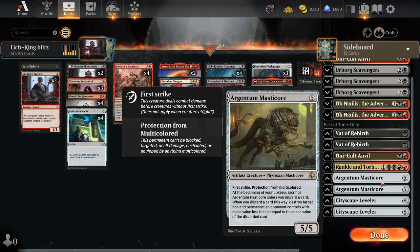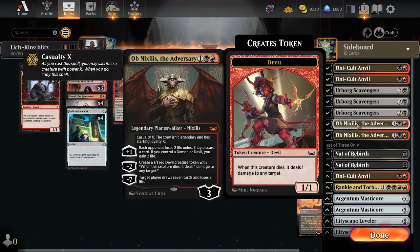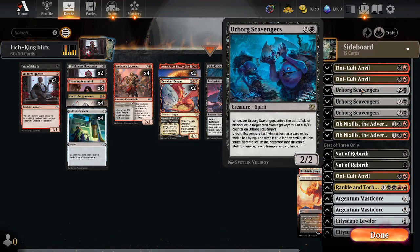Argentine Massacre deals with enchantments, artifacts, things like that. Cityscape Leveler - same kind of idea, another big reanimator target. Obnixilis - another way to make tokens, another way to take over the game, a Planeswalker they might not be expecting. Urborg Scavengers are graveyard hate.